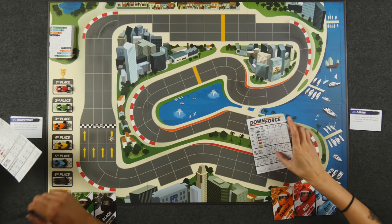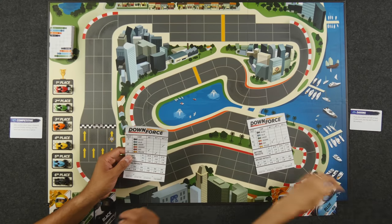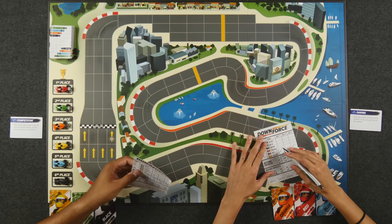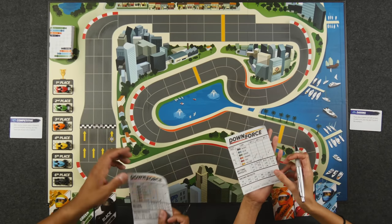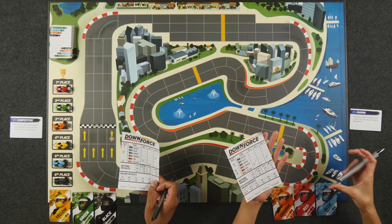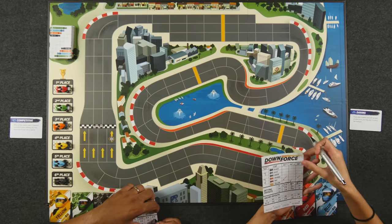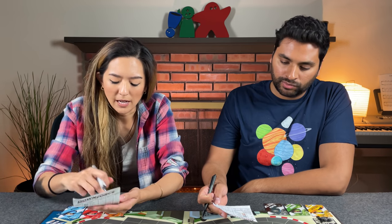Both players reveal their bets. Monique bet on red, yellow, red across the three rounds. Naveen bet on red, yellow, green. Red took first, so both players circle their nine-million bet for first. Yellow didn't finish well so that payout is nothing. Green comes in for Naveen's two-million bet. Racing payouts: Monique gets first place, Naveen gets second, Monique gets third with orange, Naveen gets fourth, Monique gets fifth.